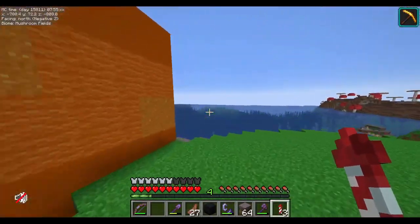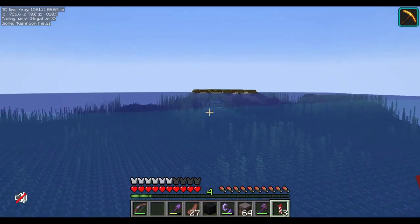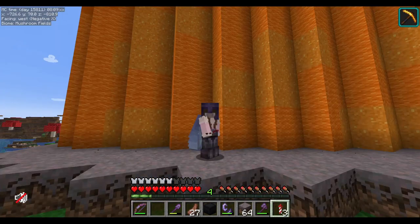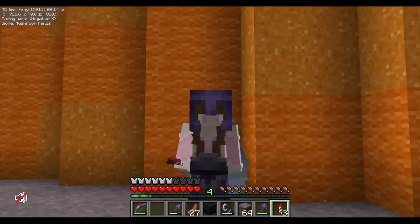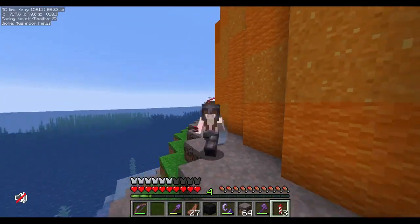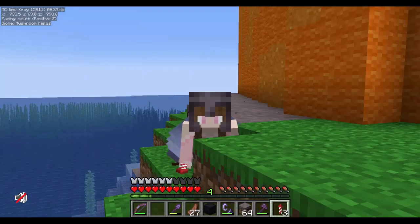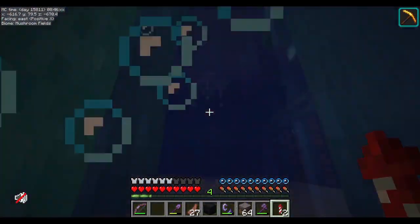If we head over this way off into the distance, you will see an ocean monument. How cool would it be to drain it out and transform it into a base? I know other people have done this before, but I've never done it, so I thought it would be a really fun idea. We're just going to make a circle around the monument and drain it out.